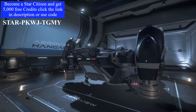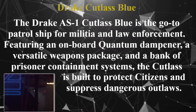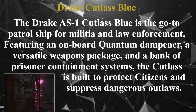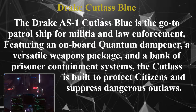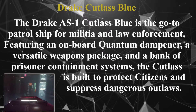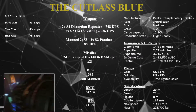Right, without further ado, let's crack straight on with it. The Drake AS1 Cutlass Blue is the go-to patrol ship for militia and law enforcement, featuring an onboard quantum dampener, a versatile weapons package, and a bank of prisoner containment systems. The Cutlass is built to protect citizens and suppress dangerous outlaws. Let's check out some of the stats.